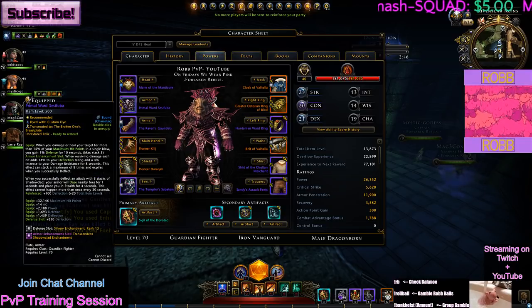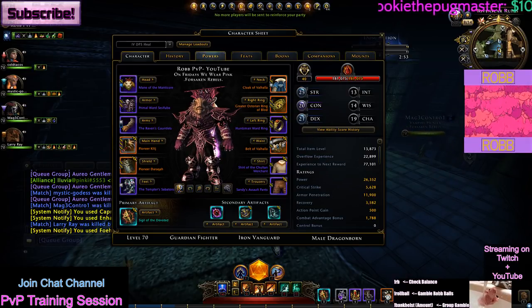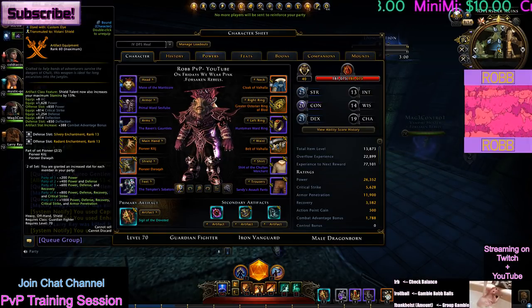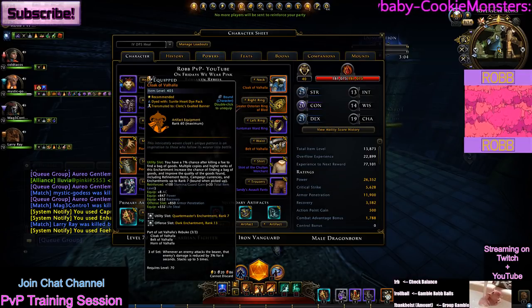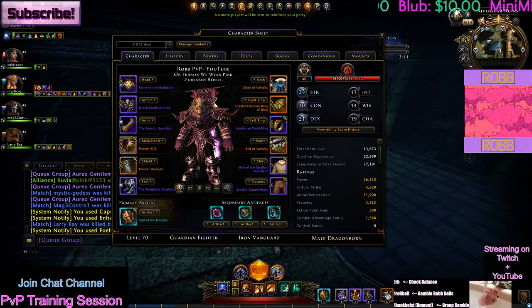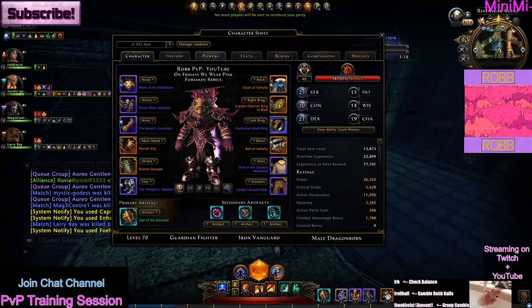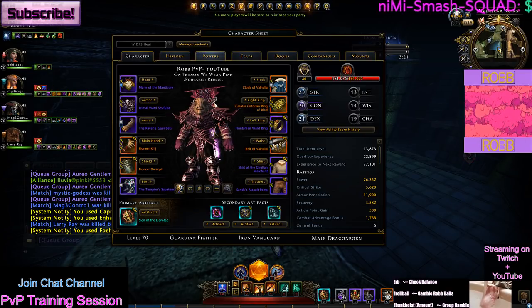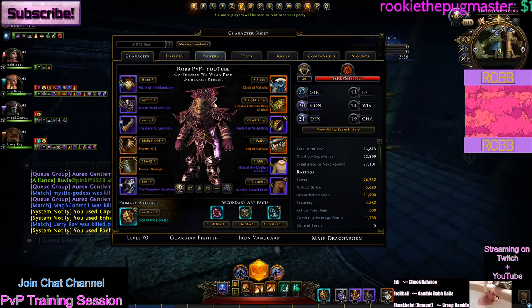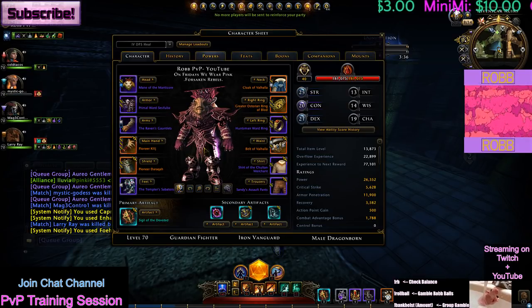What I did differently to start was I moved all of my enchantments around. All of my defense enchantments are now Silveries. Most of my offense enchantments are Radiance, and I have at least one Dark enchantment in an offense slot just for a little bit of armor pen — it doesn't hurt. I have Reds and utilities for movement speed, so this build is more focused around being able to survive longer.